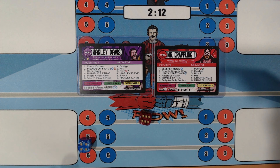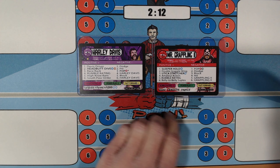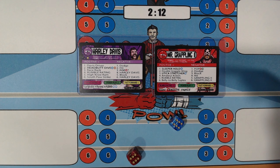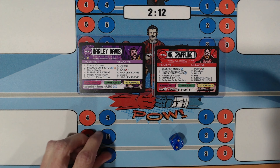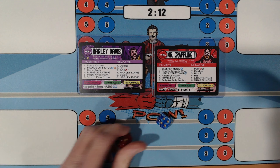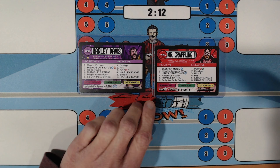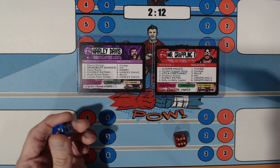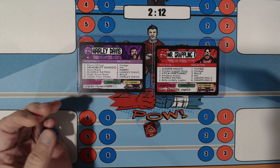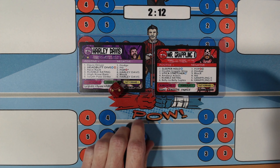6 — Southpaw Strike; 4 — Hit. 6 — Southpaw Strike; 2 — Dodge. 4 — Rumble Rating; Harley Davis wins that and stays on offense. 1 — Davis Driver; 1 Pop — he's got to avoid a 2 and a 4; he gets a 5, so he's safe. 6 — Southpaw Strike; 1 Pop — Mr. Grappling 2 is just rolling bad today; he gets a 3, so he's safe. 1 — Davis Driver. Mr. Grappling 2 is going to go on offense. 6 — Belly to Belly Suplex. Harley Davis counters and goes back on offense.